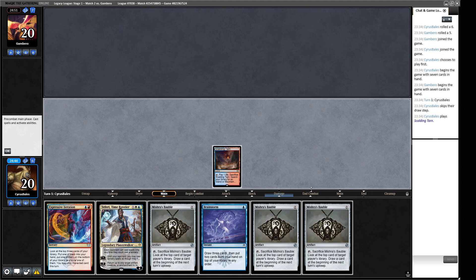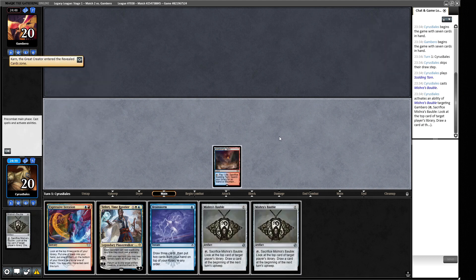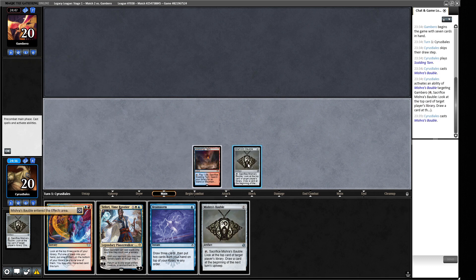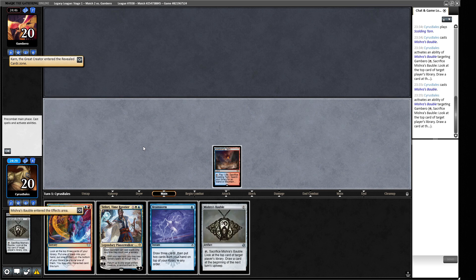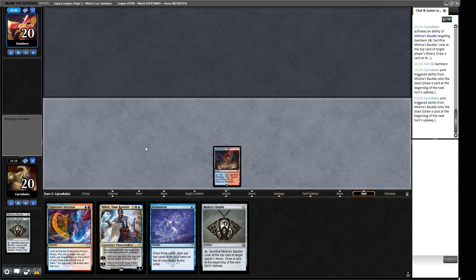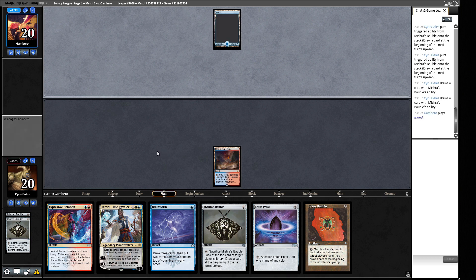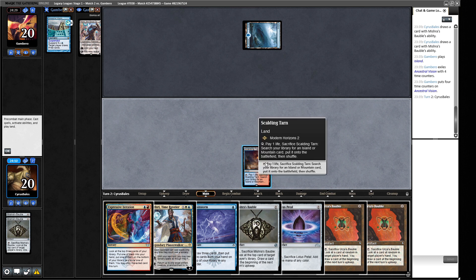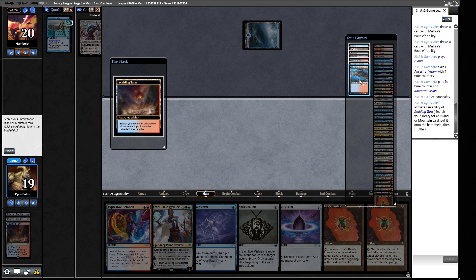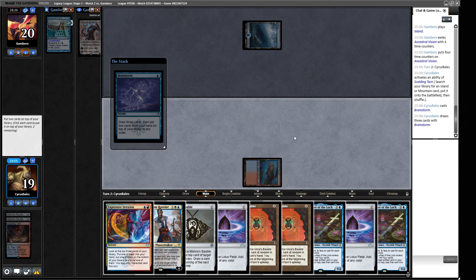Round two. We play Scalding Tarn and crack Mishra's Baubles for information. We see a Karn the Great Creator in our opponent's hand — not a fan of that. We play a second Bauble and pop it. We get two redraws: Lotus Petal and a Bauble. We Brainstorm off a Volcanic Island looking for our second land. We don't hit one — this isn't great. We shuffle off the top and try to play out but discover our opponent suspended Ancestral Vision. We manage our hand and pass.